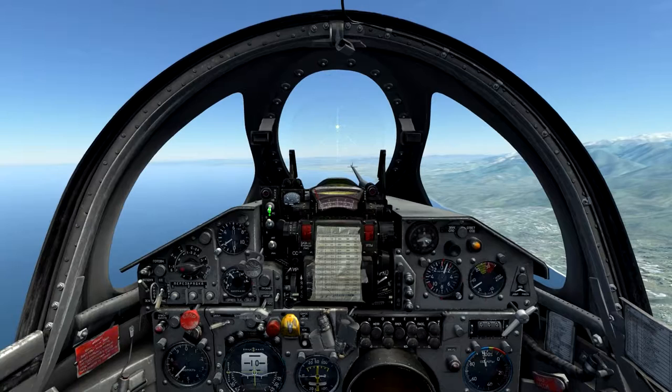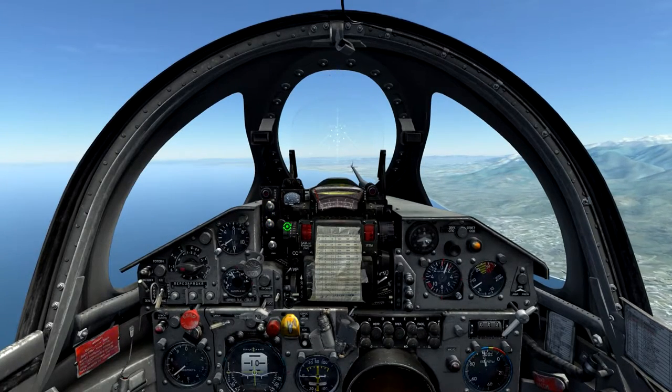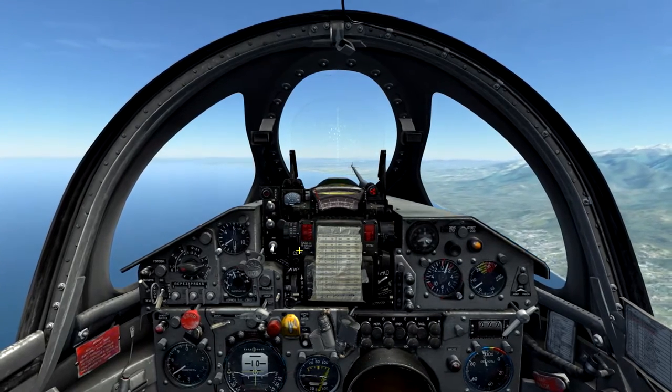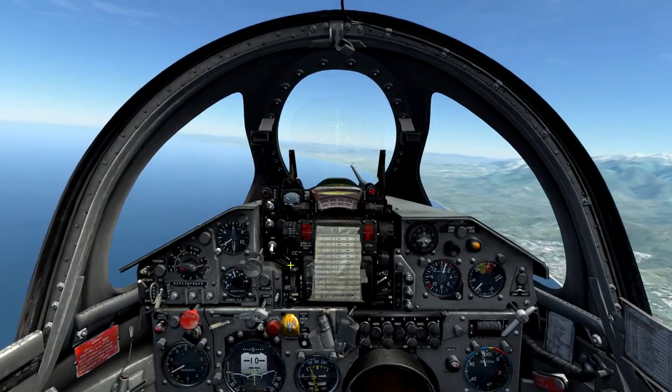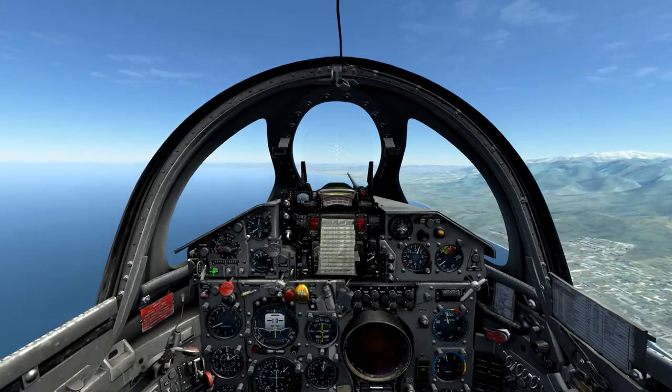Here we're able to see the MiG configured to fire semi-active radar missiles from the guns position. In this example I have target size dialed in for target 2, and I have the ASP set in manual in the missile mode, which disables the horizontal axis of the gyro, which becomes fairly useless against a maneuvering target as it will slew off the gunsight.